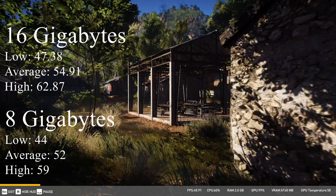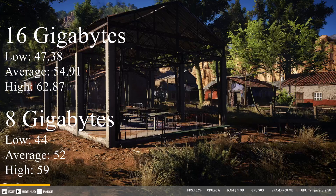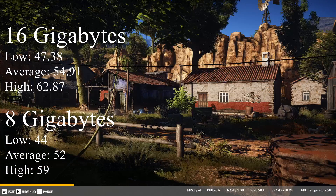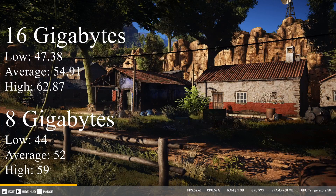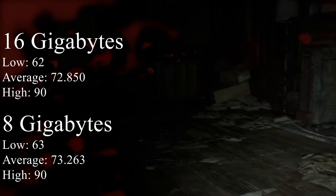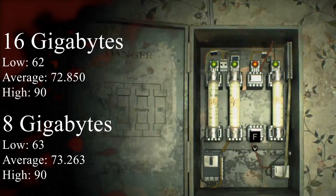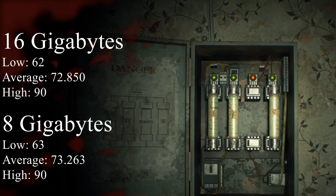After this I tested Tom Clancy's Ghost Recon Wildlands, and 16 GB did better than 8 GB with a 2 FPS difference, but that slight difference won't really affect your gameplay. The last thing I tested was Resident Evil 7, and actually 8 GB did better than 16 GB — but again it was still a very small difference.